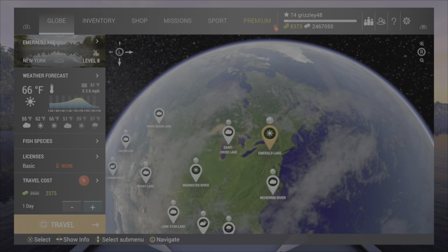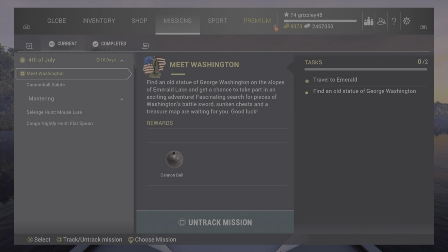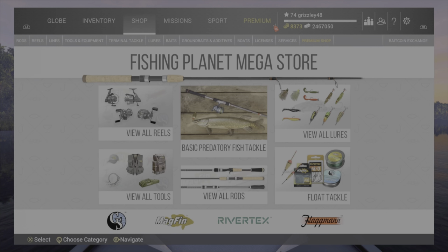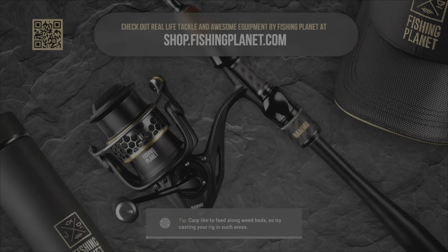Just got on Fishing Planet and we noticed — I guess it's the 4th of July thing — we have a new mission: travel to Emerald, find an old statue of George Washington on the slopes. Get a chance to take part in an exciting adventure — a fascinating search for pieces of Washington's battle swords. Sunken chests and a treasure map are waiting for you. We're gonna attempt this. We don't think we'll need a license; we're not gonna be fishing, we're just gonna see what we can find.